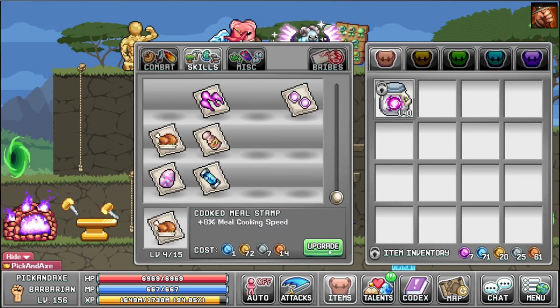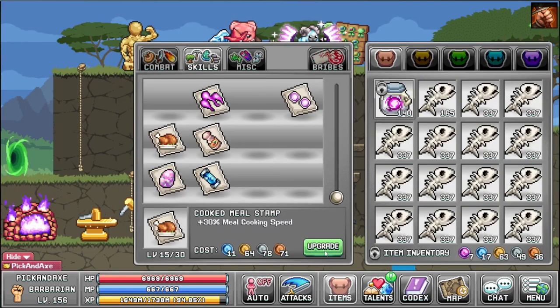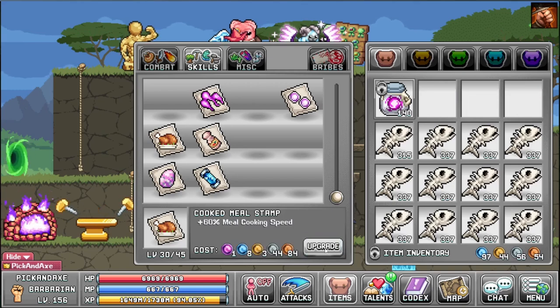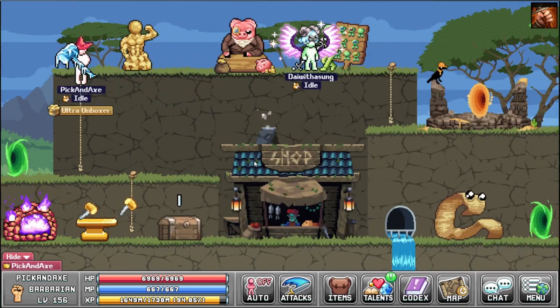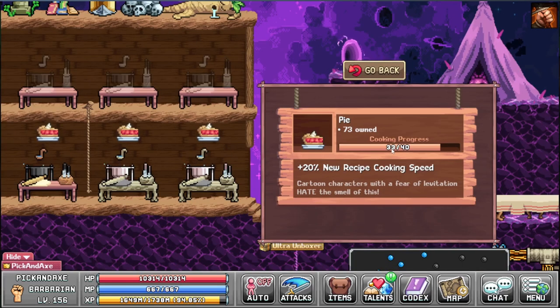Meal cooking speed — oh, that's a good one. You want bony fish? More meal cooking speed, please. We ran out of money but got 60% more cooking speed — that's going to be really helpful. You can actually see it moving now.